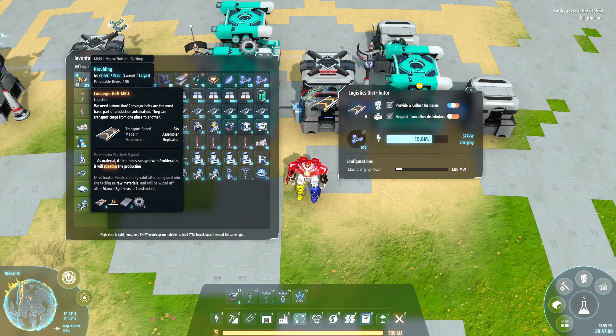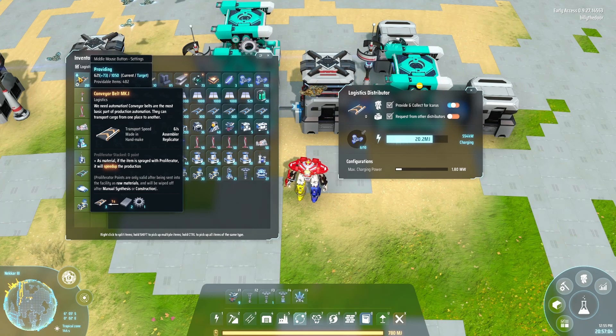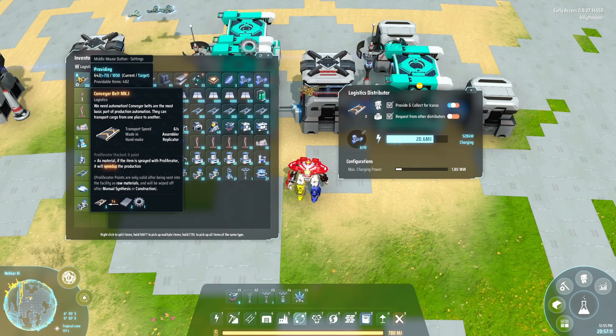This down arrow means that the logistic system is giving me stuff. Currently I have about 600 in my inventory and the target is 1050, so we'll see if we can get there.